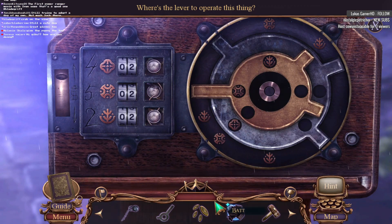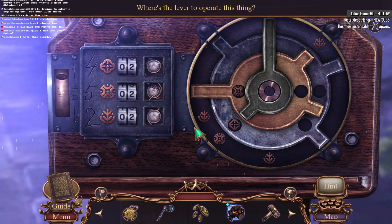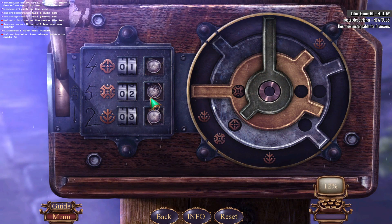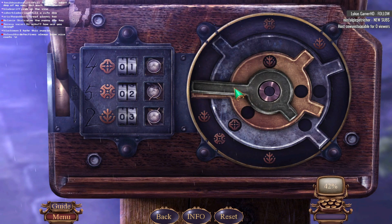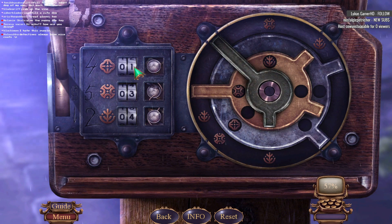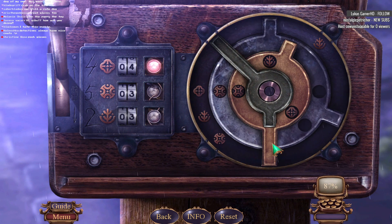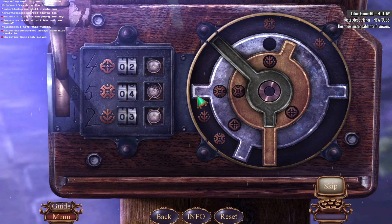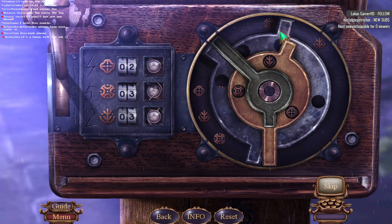Hi Teresa, how are you doing? I think we need this thing here. Oh, it's one of these puzzles. Where's the lever to operate this thing? Lever. Detectives always have nice coats. I need to deal with the pesky dog. Is this how I'm dealing with the pesky dog? These types of puzzles can be a little troublesome, no doubt about it.